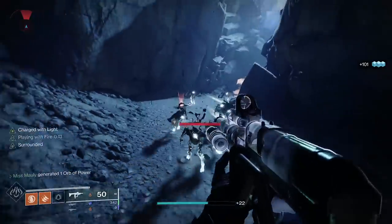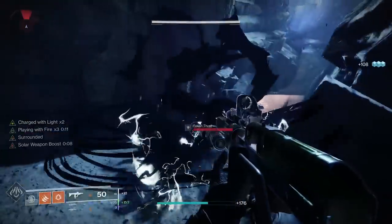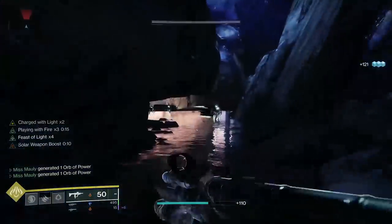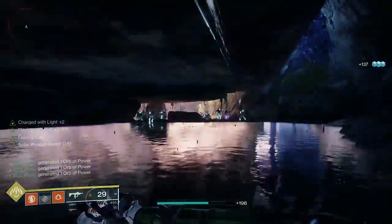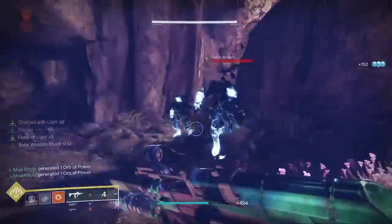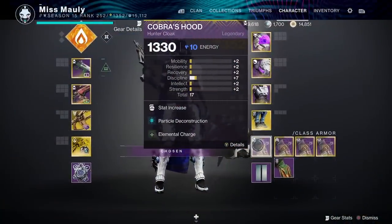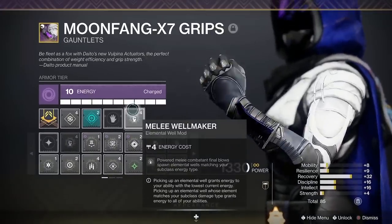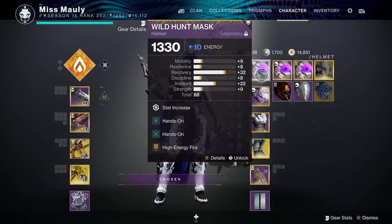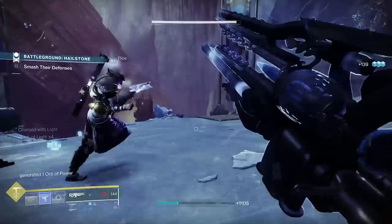If you want to change this build to solar to take advantage of Star-Eater Scales' damage boost, switch to solar middle tree — Blade Barrage. I like middle tree because when enemies burn, our dodge recharges faster, and killing a burning enemy recharges our Knife Trick more quickly, which is what generates the wells and orbs. For solar, choose solar weapons: Corsair's Wrath is a great linear fusion, Borrowed Time, Cartesian Coordinate, or 1K Voices are all great options. For mods, the only change is putting Elemental Charge on our cloak and Melee Well Maker on arms instead of the stasis mod. Font of Might still gives damage to solar weapons and High-Energy Fire is still there — it's a super fun build.